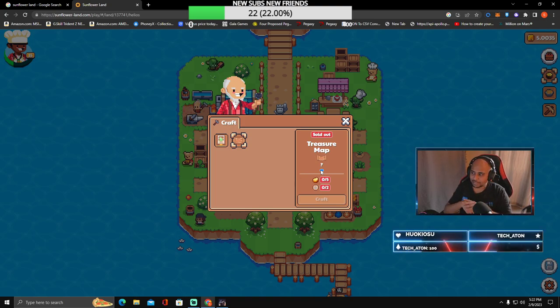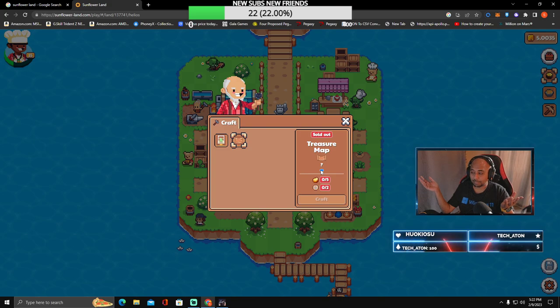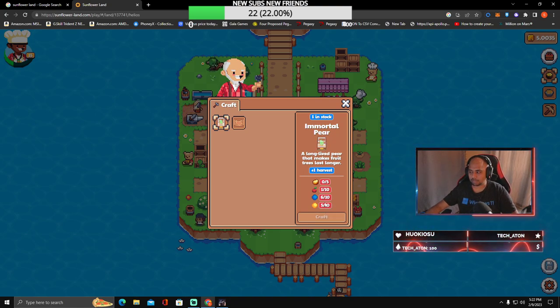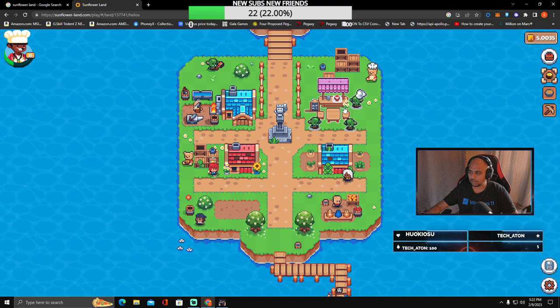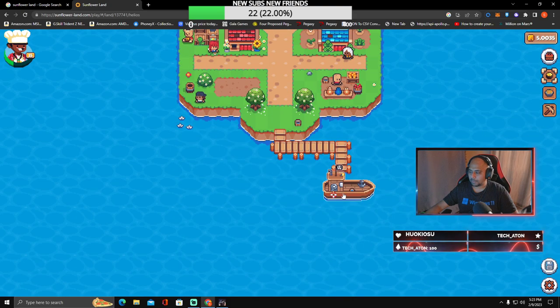Most of my focus is on content creation so I literally didn't get time to check out the treasure map, but it would have definitely helped. Do get the Immortal Pear if you can — it's not much, just 10 of each and five of something, but it makes your fruit trees last one extra harvest. I think it's a must-have for everybody.